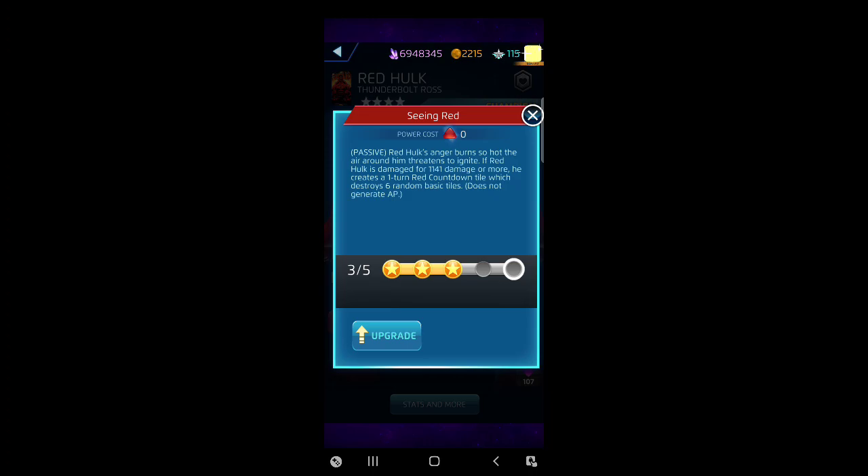Once again Captain Marvel is his friend. You put four-star Rocket, Red Hulk, and Captain Marvel together - you have seven strikes on the build, you're gonna lose a couple due to cascades, but Captain Marvel is gonna keep buffing your strikes for each one of these. As long as you keep Red Hulk in front - chef's kiss.